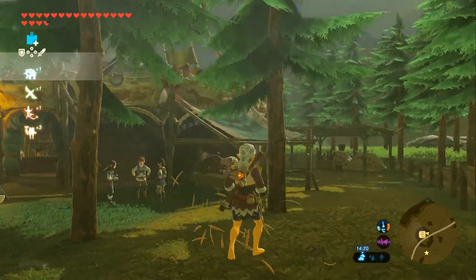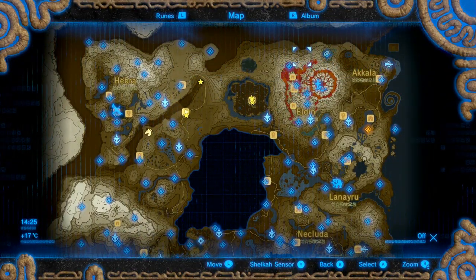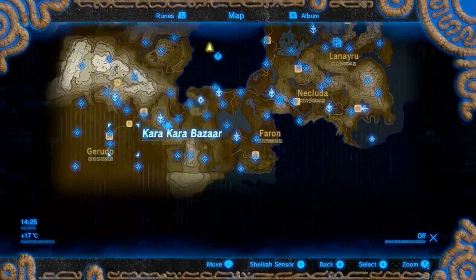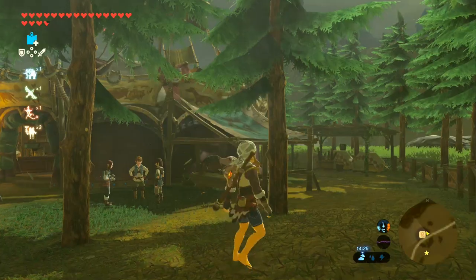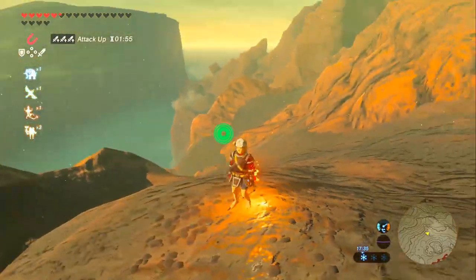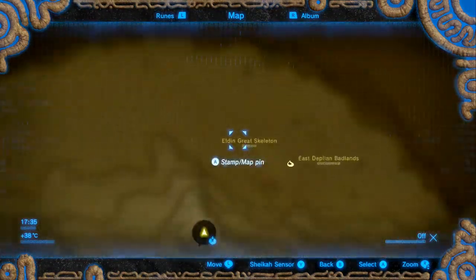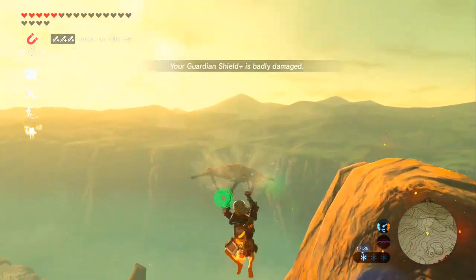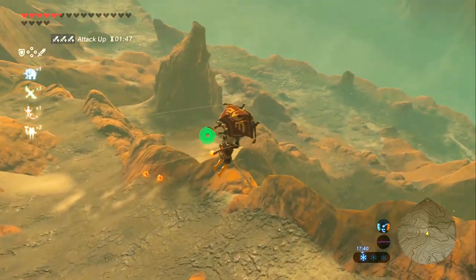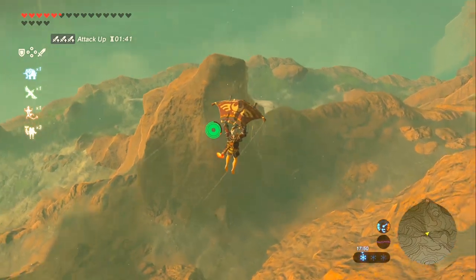Thankfully they did tell us where they are — the three corners of Hyrule. Here we are at the northern part of the Eldin region. We need to go to the Eldin Great Skeleton. Each of the three leviathans are actually labelled on the map, which is pretty cool. We're going down here — I'll show it off again on the map in a minute if you really need it.